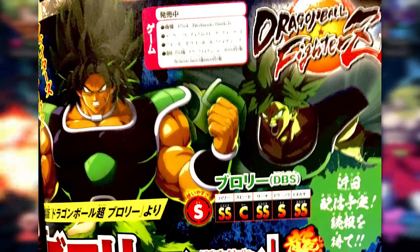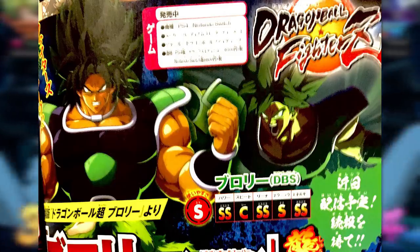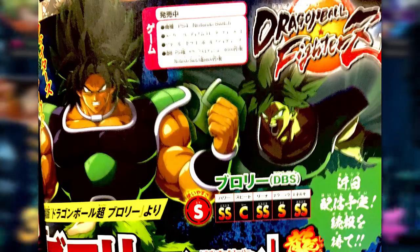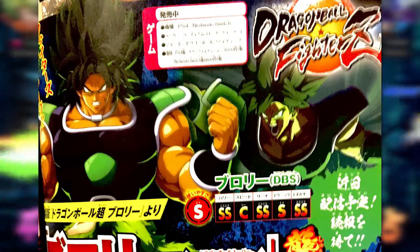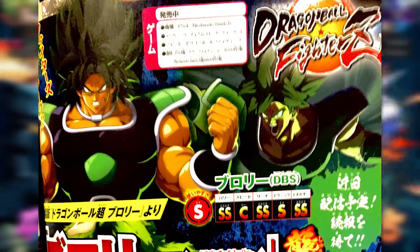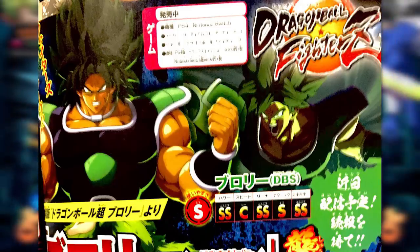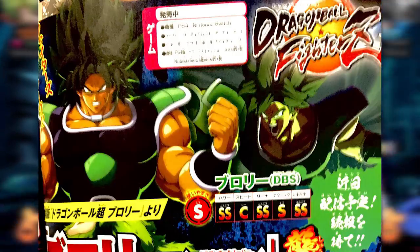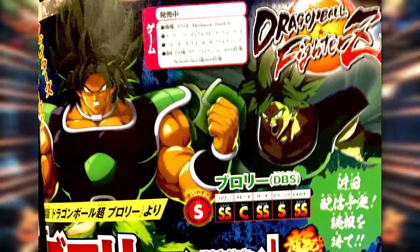Before we leave this page, I do want to talk about the image of Broly we see on the right next to his character select screen drawing, which appears to be something from his intro. I'm only assuming that because he hasn't lost the armor yet, and it looks like he's charging in in rage. My hunch is his intro might be him charging off the ship, maybe something similar to the existing Broly's intro where he just comes sliding in and poses.